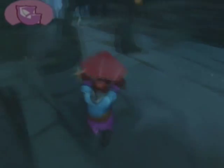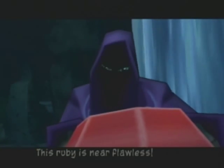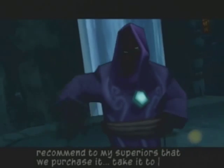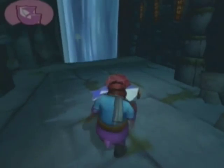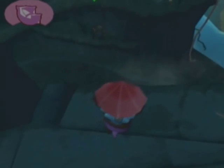So far so good. I think this is the first rendezvous point. This ruby being is near flawless. I recommend to my superiors that we purchase it — take it to our buyer and complete the contract. Of course, if you ever lose sight of Bentley, you can just use the marker and stuff like that.